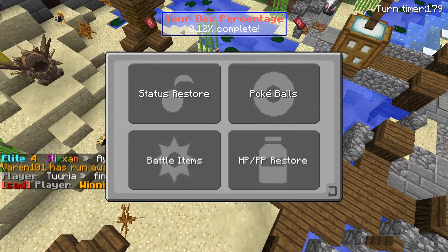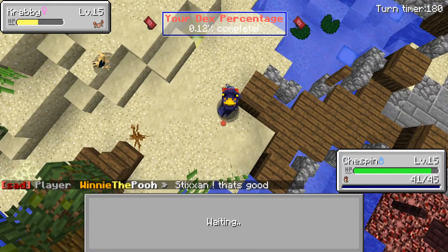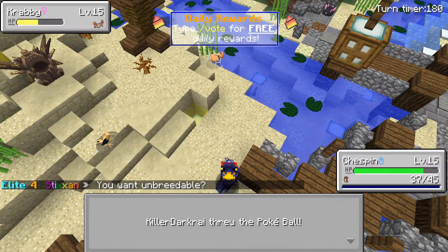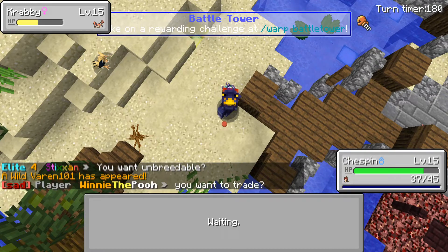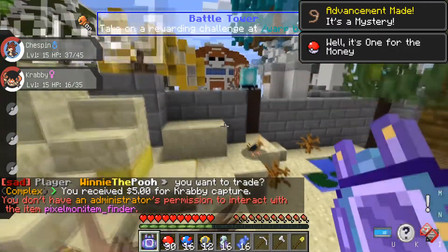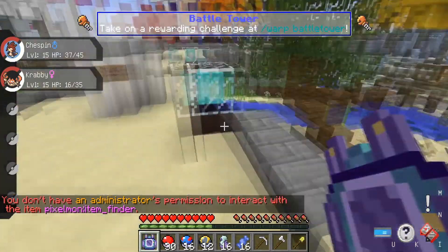Stay in the ball, stay in the ball Krabby. One, two, three - oh you broke out, okay. Well I was wrong, I didn't think you'd be that hard to catch. Let's try this again - one, two, three, four. So if you guys don't know, in this game instead of three shakes it's four shakes. Because usually you get three shakes and then it's caught, but in this game it's four shakes, just to make sure you catch it.